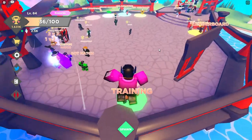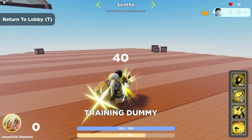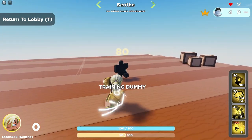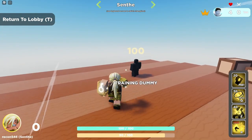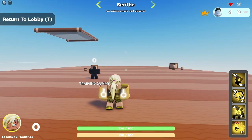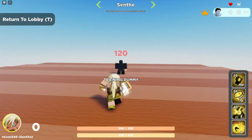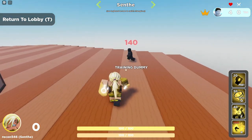Let's get right into the synth guide. Starting with Synth's basic attack: she swings forward using her gauntlets. Each hit does 20 damage, 50 knockback, gives 25 ult charge, and costs 20 energy per swing. Each time she punches, she dashes forward a little bit. This is the move you'll be using to edge guard because of the amount of knockback it does.